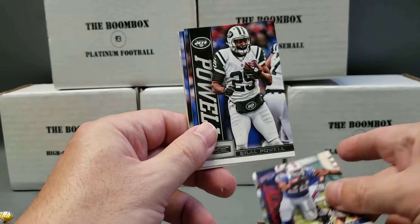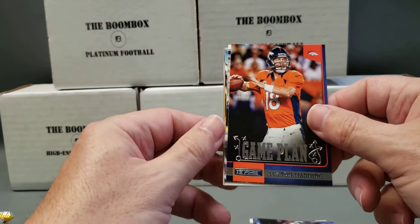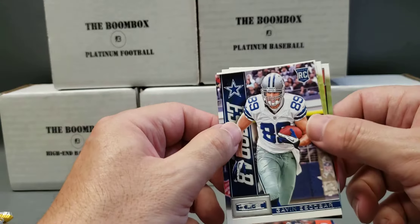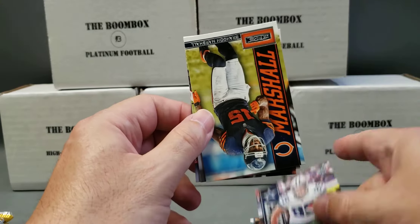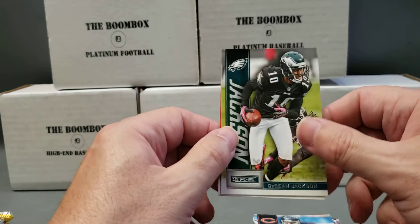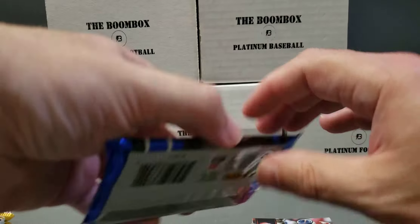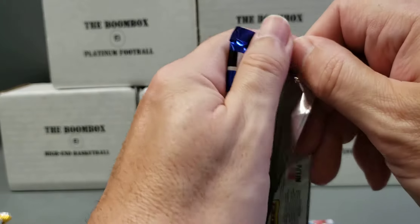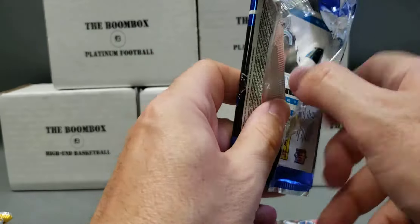Fred Jackson. Another Bilal Powell. Another Tony Romo. Peyton Manning game plan insert. Gavin Escobar rookie. Brandon Marshall. Deshaun Jackson. And Demarius Thomas. Last pack of these — nothing too big to write home about so far.